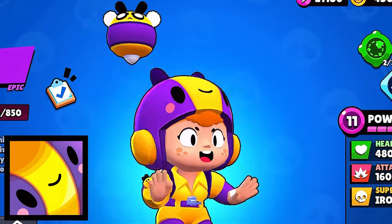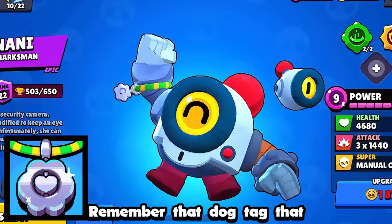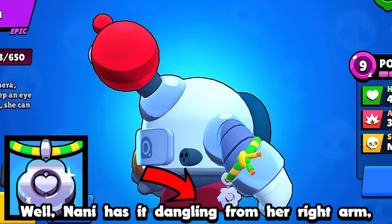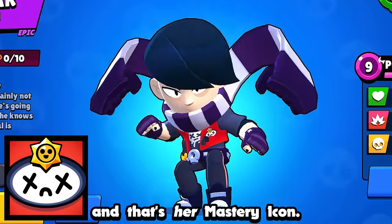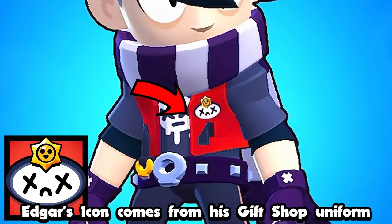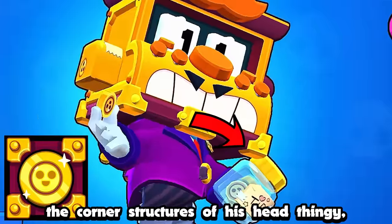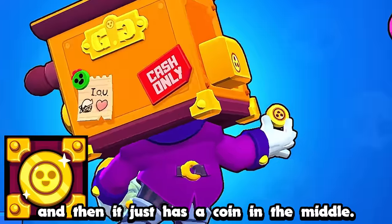Bee's is an above shot of her head, where it kind of just shows her bee helmet. Remember that dog tag that Jessie's icon didn't have? Well, Nanny has it dangling from her right arm, and that's her mastery icon. Edgar's icon comes from his gift shop uniform — wait, is that the Star Park logo? Griff's is composed of the corner structures of his head thingy, as well as the border, and it just has a coin in the middle.